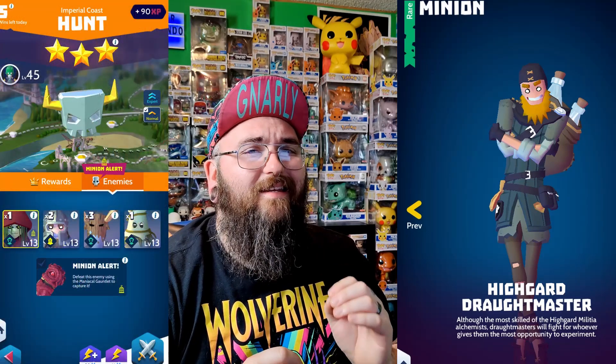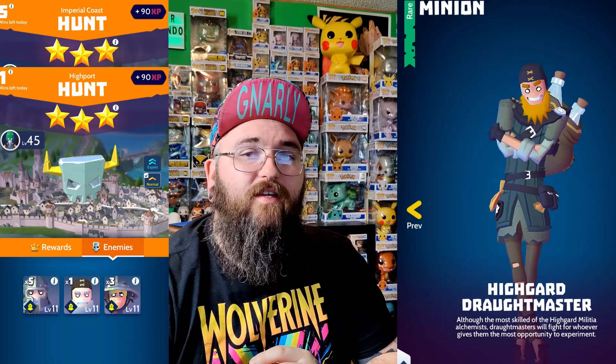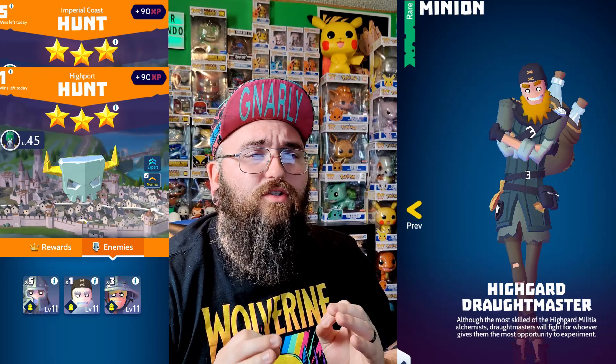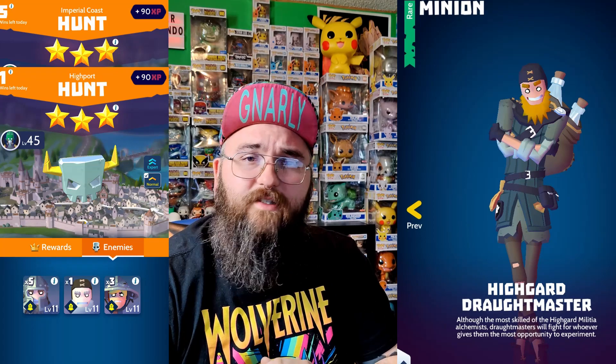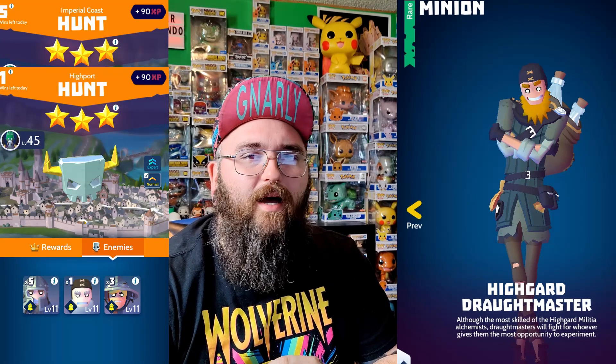Now we have the High Guard Droughtmaster. Although the most skilled of the High Guard militia alchemists, Droughtmasters will fight for whoever gives them the most opportunity to experiment. The High Guard Droughtmaster can be found in the Imperial Coast and High Port Hunt. You do need the Maverick Gauntlet to capture this guy, so it'll be a little while before you get him. When you do capture him, he will start at level 10, and if you already have this guy, you will get 10 Chicken Pies.